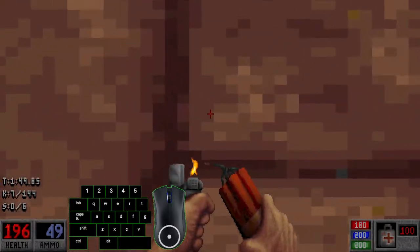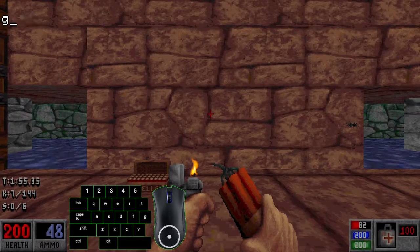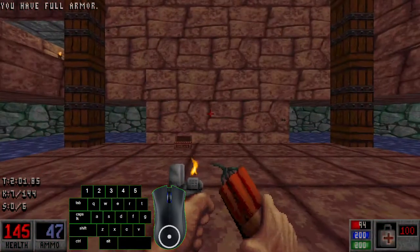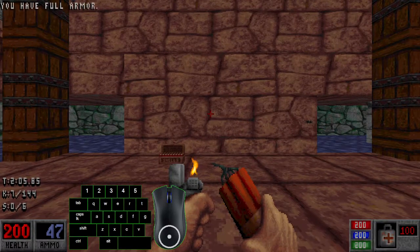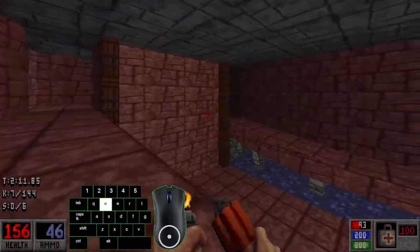Here I'm going to throw this TNT at the wall to show how much less damage you take with jump boots. Without jump boots turned on versus with jump boots turned on — as you can see, I took 9 HP less damage.